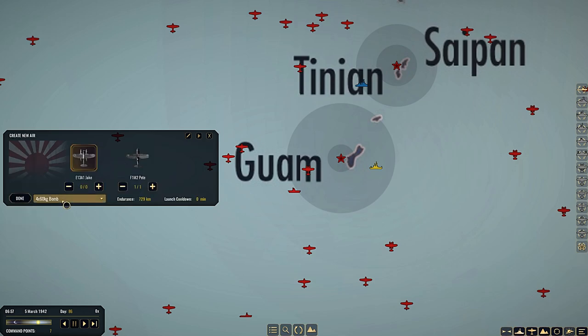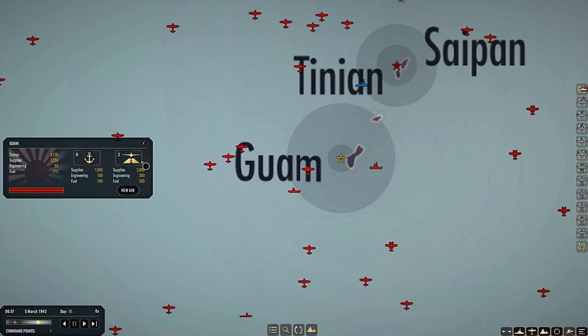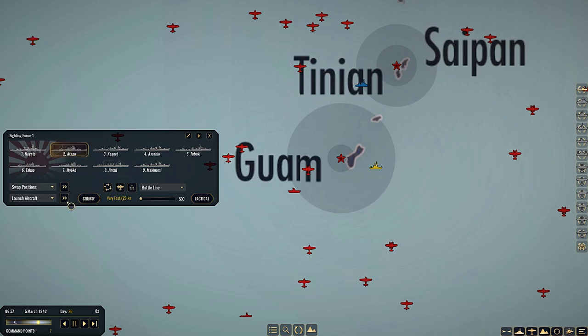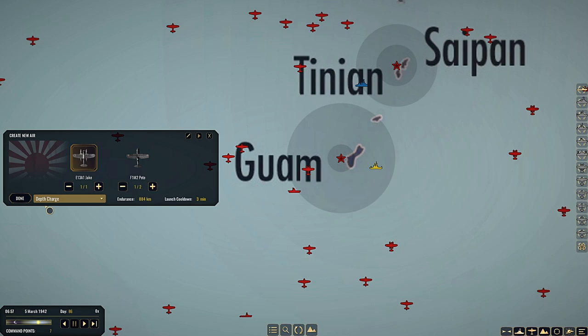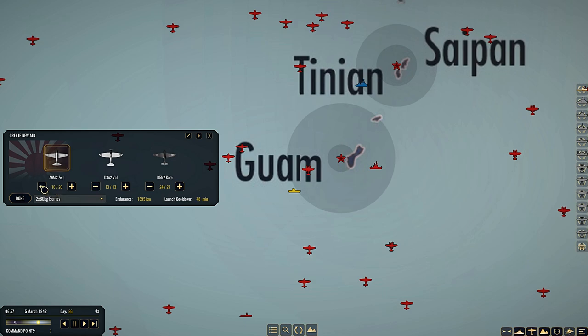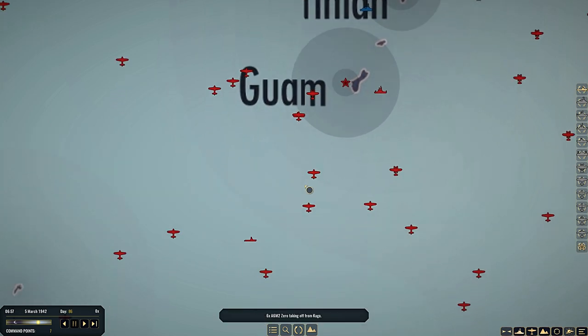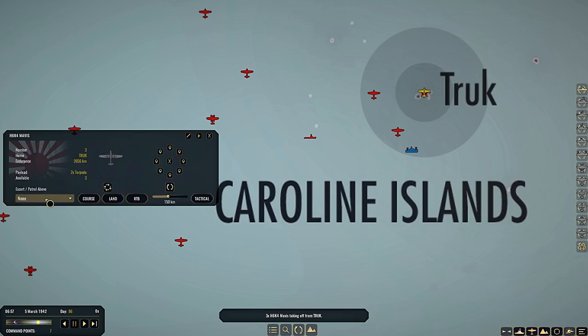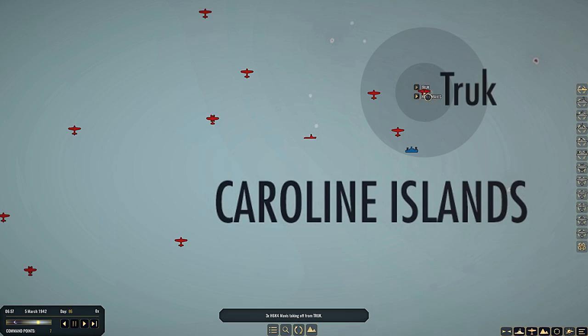We'll launch some depth charges with our scouts over here - that might be an idea. Do we have any scouts available? Got a couple available. Let's launch some Pete's - I've got bombs on the Pete's. What can we launch from Nagato? Pete's with bombs again. Got a Jake over here which can launch depth charges - is that a single depth charge? We'll leave that then, it's just a single one. We'll go to the CVs here and just launch some Zeroes from Kaga - just six with bombs. They'll go straight over there, try and hit that. We can also launch some Mavises over there with torpedoes.